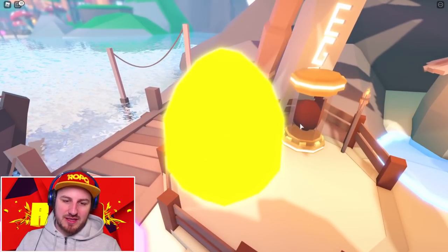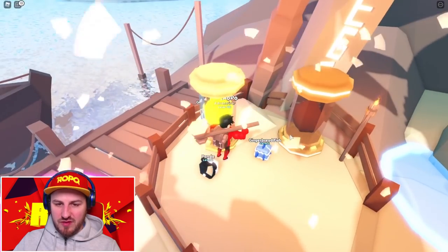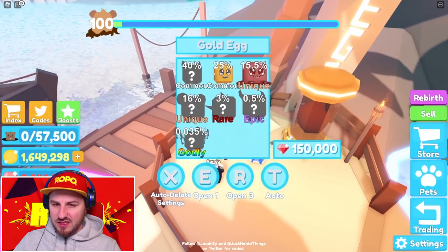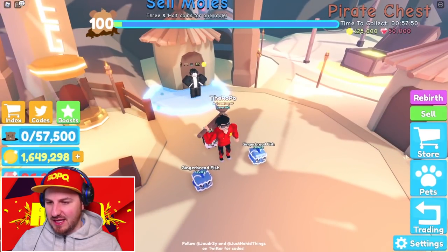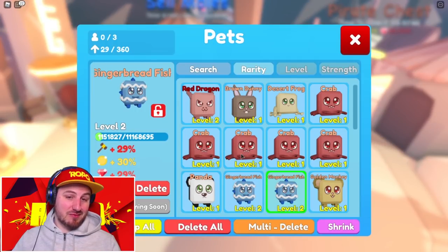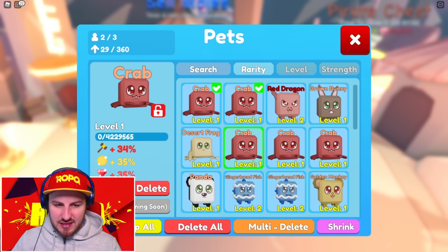We got some sort of squid dude — unique, pretty epic! Another squid, a common fish, a cat, and another fish. We got a lot of squids — which are actually little crabs. Unequipping all my old pets: the crabs have serious multipliers going on. Three crabs equipped — tree crab is going to look pretty sick. Let's now spend some money on a new mallet in this pirate cove location.